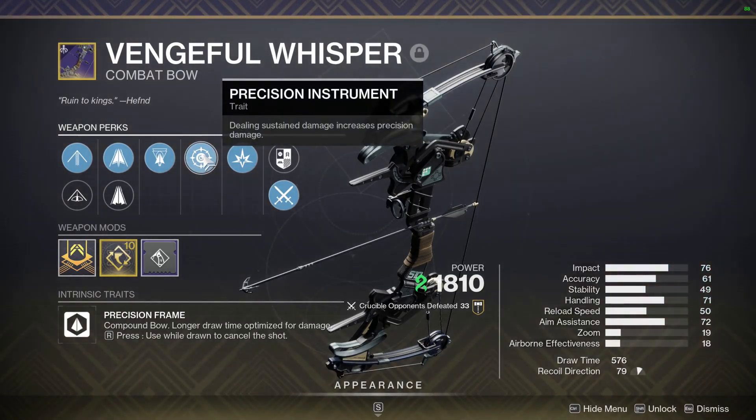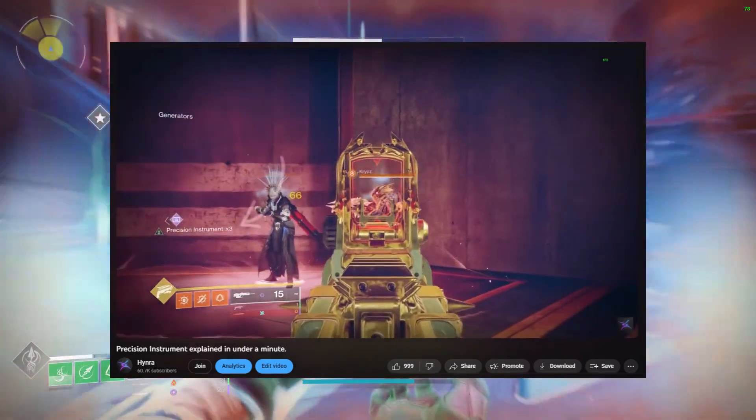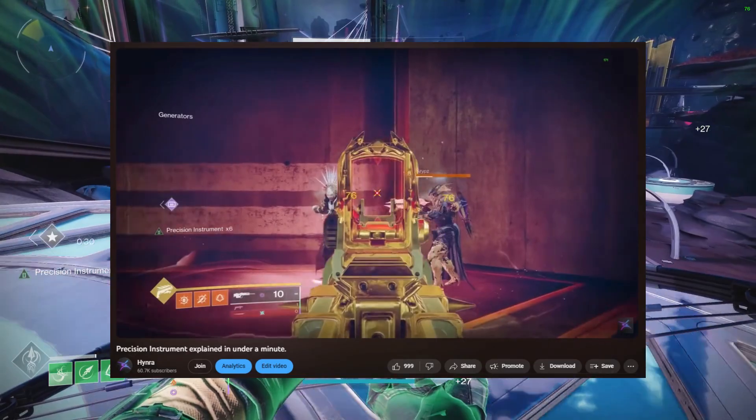The perk Precision Instrument increases the amount of precision damage for your weapon each time you deal damage with that weapon, up to a maximum of 6 stacks for a 25% precision damage increase.